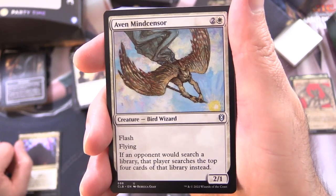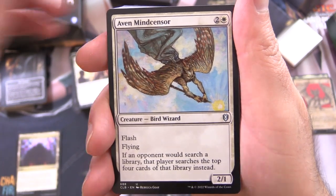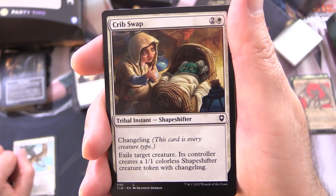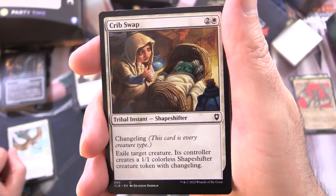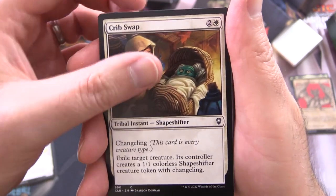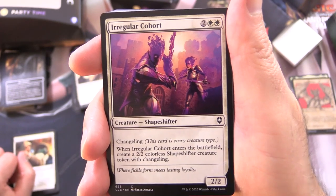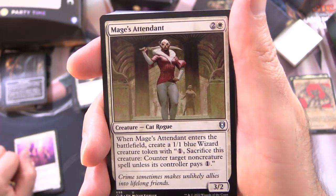Havelock Mind Sensor is a Creature Bird Wizard, 2/1 for 3 with Flash and Flying. If an opponent would search a library, that player searches the top 4 cards instead. Crib Swap is a Tribal Instant Shapeshifter with Changeling — this card is every creature type, which helps you get your full party. Exile target creature; its controller creates a 1/1 colorless shapeshifter creature token with Changeling — 3 mana. Irregular Cohort is another Shapeshifter, 2/2 for 4. When it enters the battlefield, create a 2/2 colorless shapeshifter creature token with Changeling.